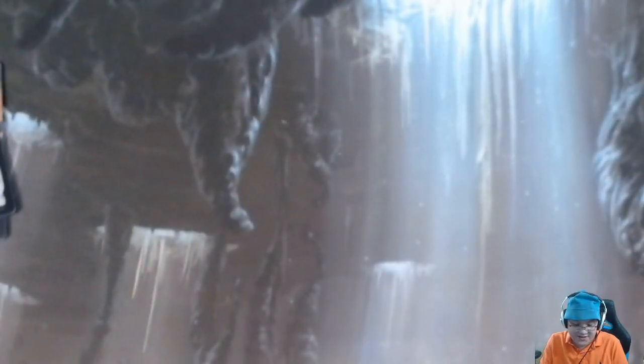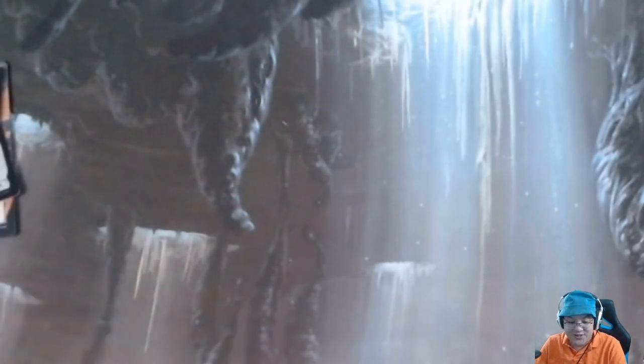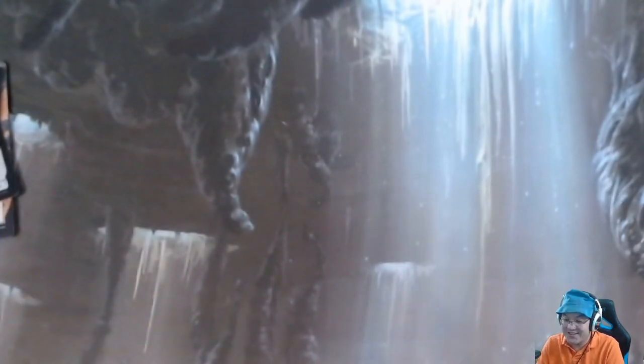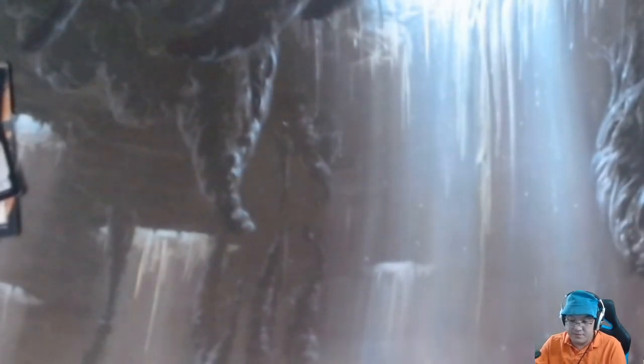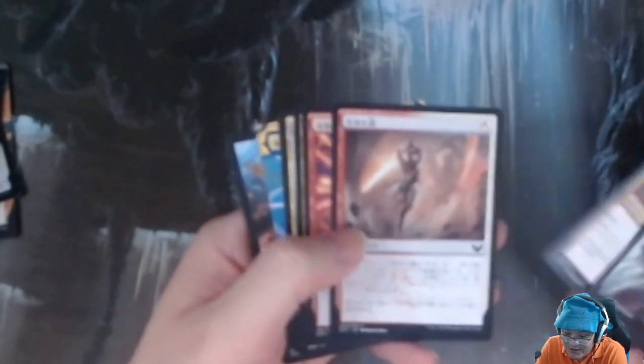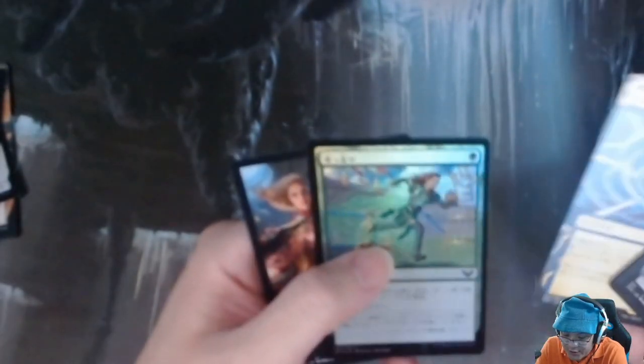So what are we down to now? About five packs left — a chance of getting Demonic Tutor, or bust. Pack: Witherbloom art, Swamp, Tame a Breach, Excavated Wall, Illustrious Historian, Relic Sloth, Make Your Mark, Twin Scroll Shaman, Humiliate, Closing Statement, Snarl, Whirlwind Denial, Foil Charge Through.